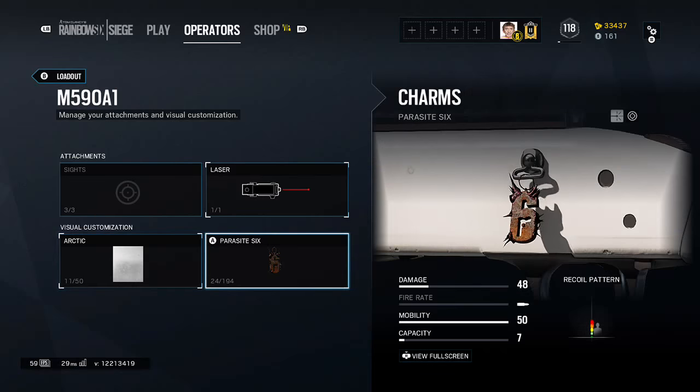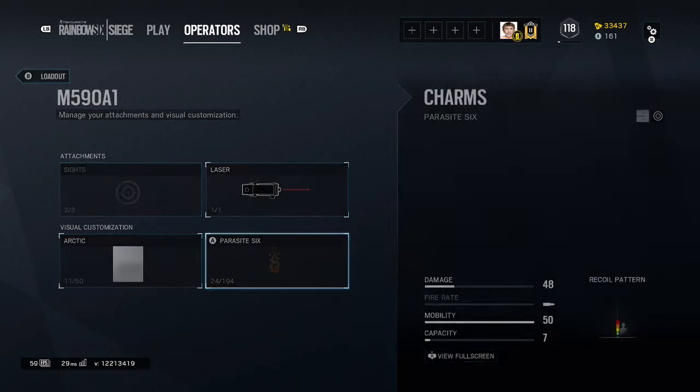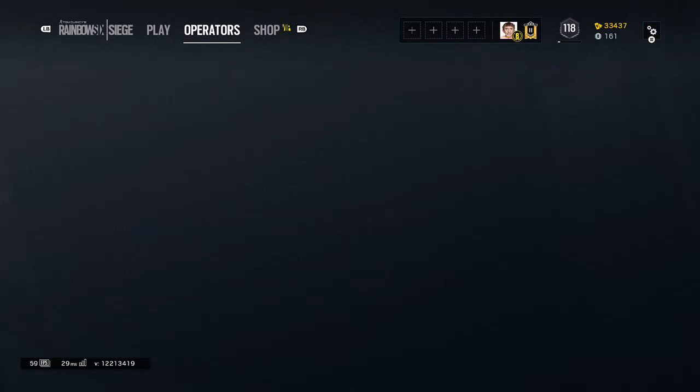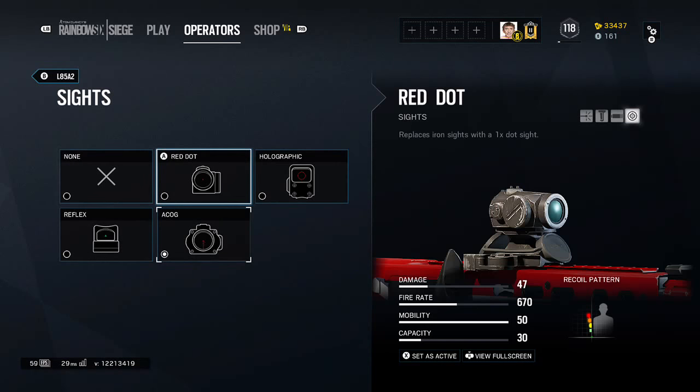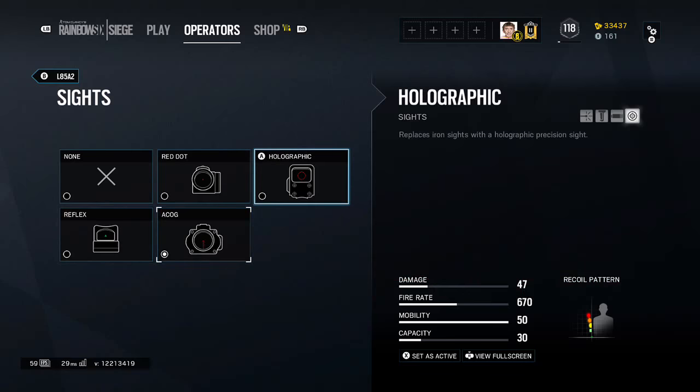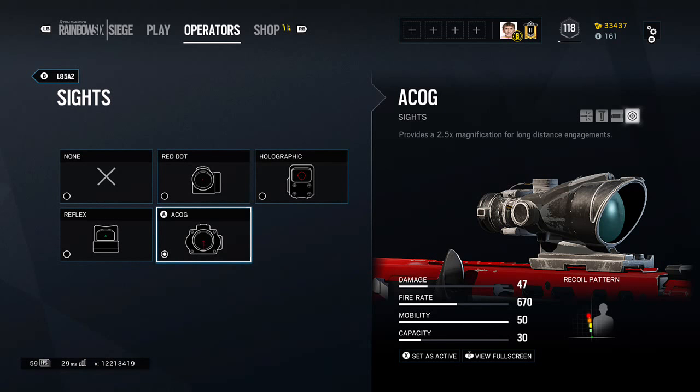His camos and charms are going to be up to you guys because they're your camos and your charms, bros. So the L85A2 — you have the red dot, which you guys already know about, the holographic and the reflex. A new one for newcomers: the ACOG, which provides 2.5 magnification for the longest engagements.